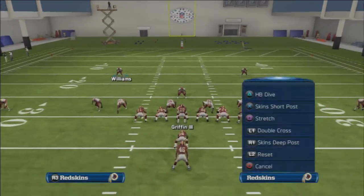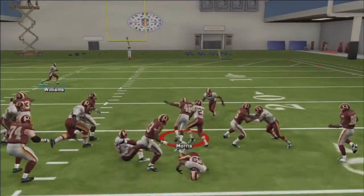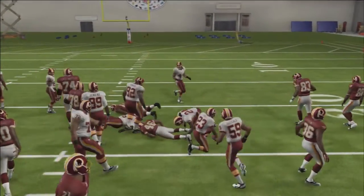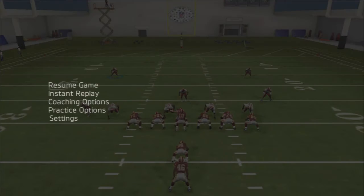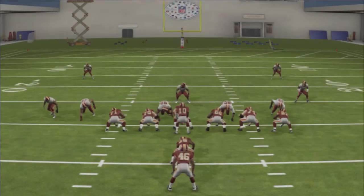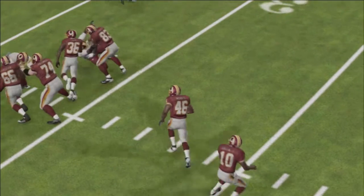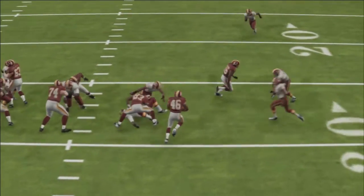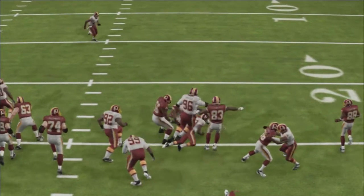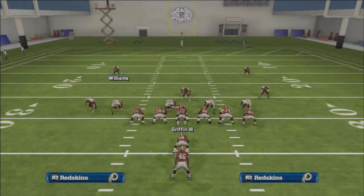You want to read: is my tight end going to hold the line? He held there, and he actually pancaked the guy — that's where I'm going to cut the run outside and off-tackle. Let's look at the instant replay. Watch — Fred Davis has the push. See how the defender isn't able to push him back off the line of scrimmage? Because of that, I follow that run off-tackle and pick up about five yards. That's your first read on this run: is that edge sealed off by my tight end?